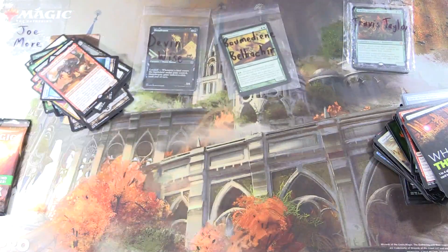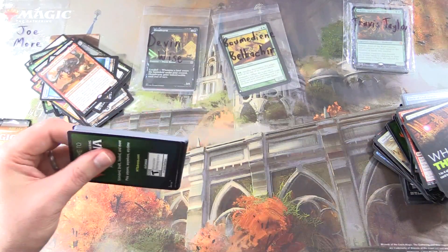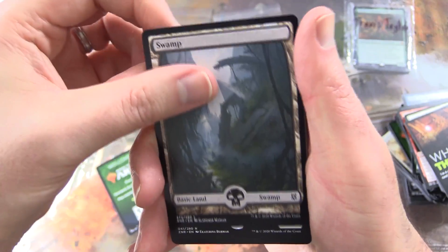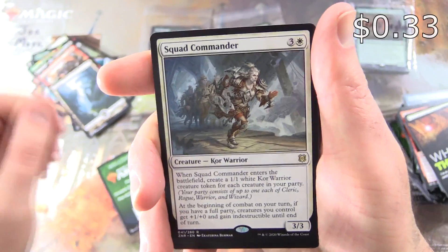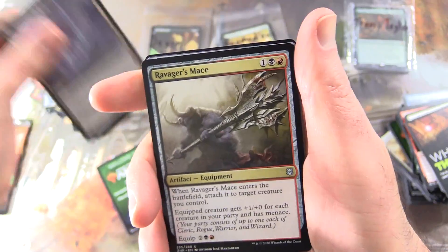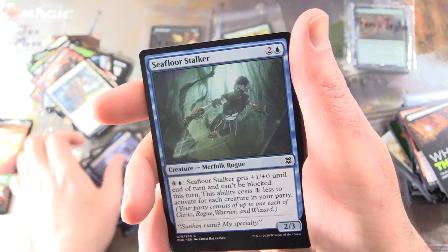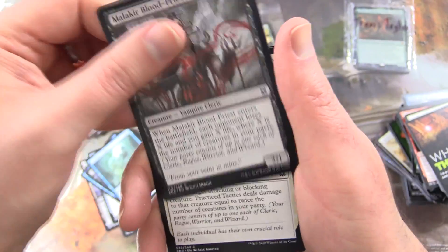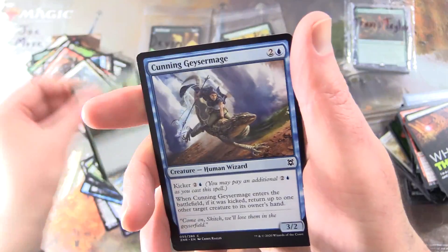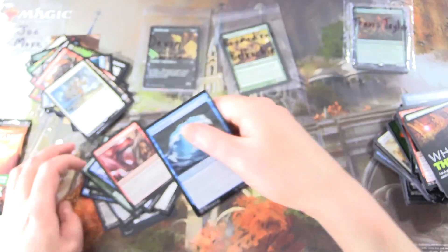Two more packs here — Zendikar Rising Draft Booster coming right up for Joe Moore. We've got an ad here for Arena, a Swamp, and the rare is Squad Commander. Uncommons: Black Bloom Rogue, Black Bloom Bog on the other side, Ravager's Mace, Concerted Defense. Commons: Mind Drain, Seafloor Stalker, Malakir Blood Priest, Practice Tactics, Reclaim the Wastes, Disenchant, Kazandu Stomper, Cunning Geyser Mage, Tormenting Voice, and Risen Riptide.